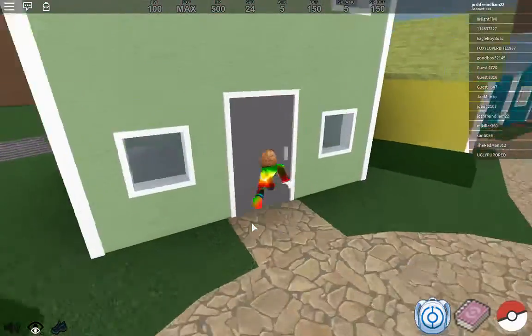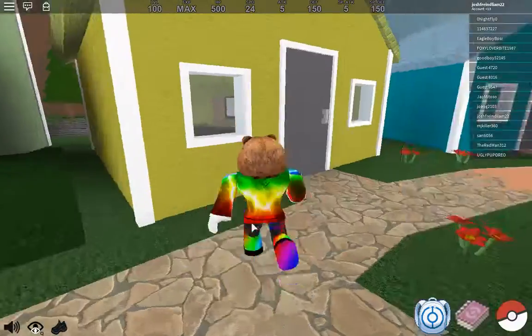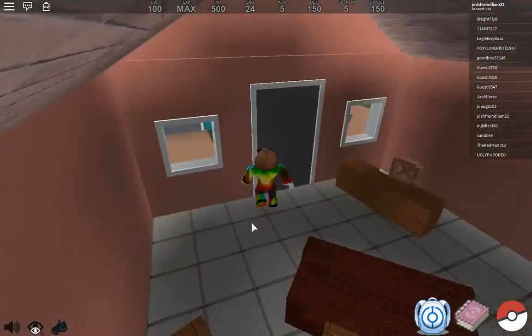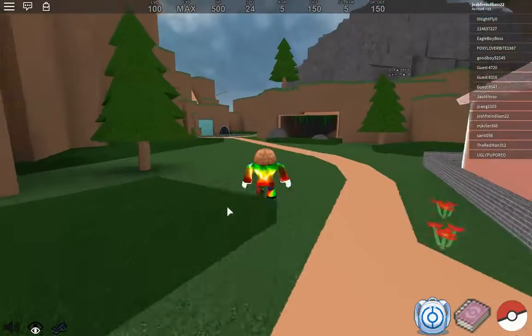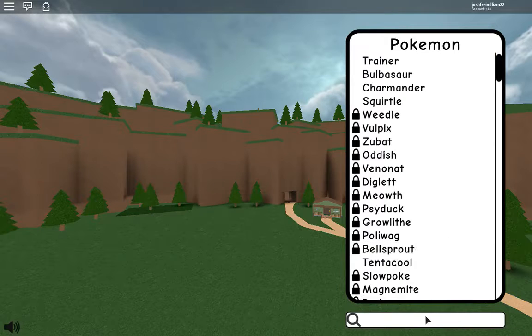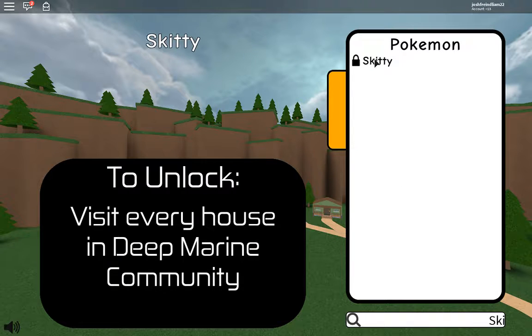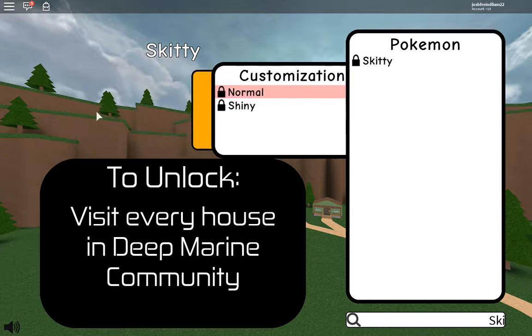Okay, we've got the shopkeeper, now it's going to go on this side. Go in, boom. Keep going. And also guys, happy Saturday. My giveaway stream will still be tomorrow, so be on the lookout for that. Now I should have unlocked Skiddy. Let me see. Skiddy - visit every house in the deep marine community. Okay. I want to go back to Shiny Form. Get to level 100, oh my gosh.